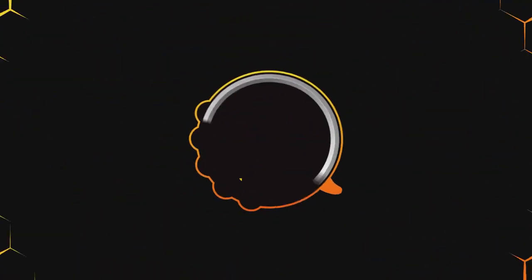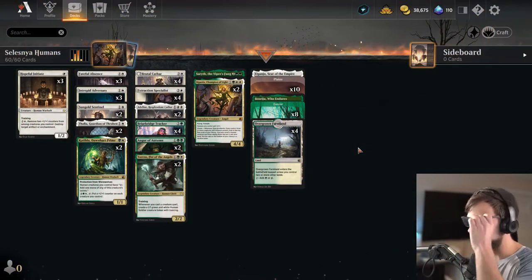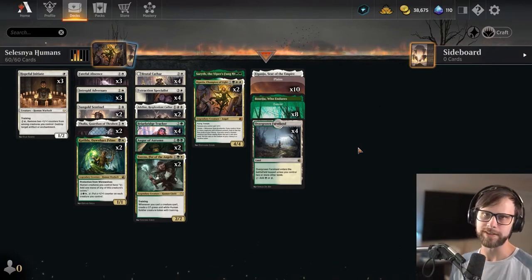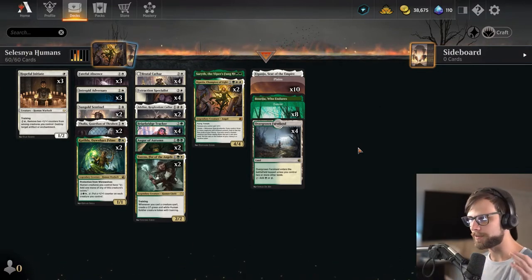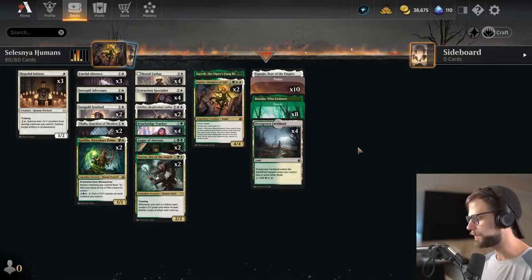Welcome back to It Resolves, where we play a new deck every single day. Today's deck is Selesnya Humans. What is going on, everybody, and welcome back to our final Streets of New Capenna standard video. I am so beyond excited to be jumping into Dominaria United as soon as we possibly can.